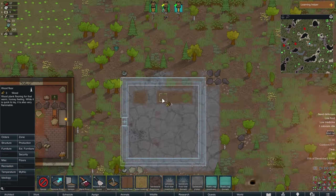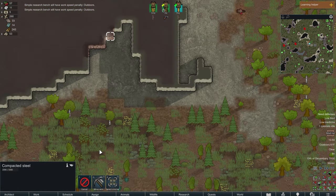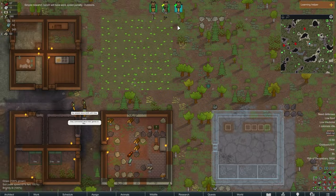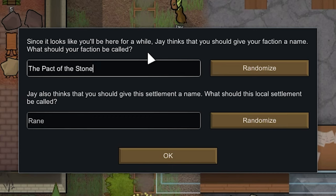Next I design a laboratory where my tribesmen can research. I also assign two more cells of compact steel to be mined to create the rest of the research benches. I realize I left too big a gap between the lab and the storage building so I do a minor redesign. I get the popup to name my faction and settlement — I stick with the randomly generated Pact of Stone and name the settlement Greenhold.